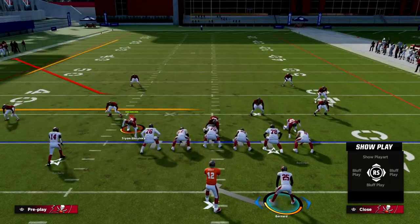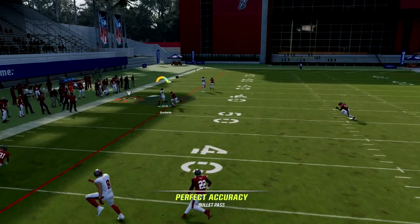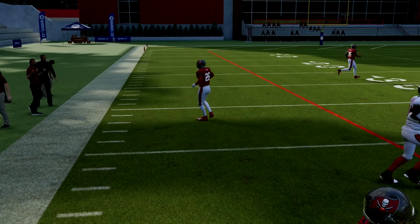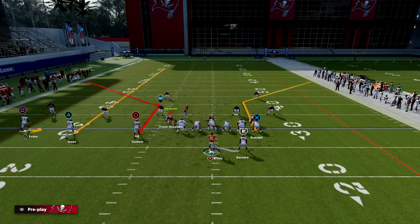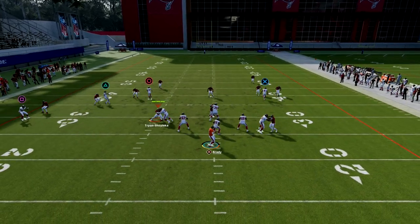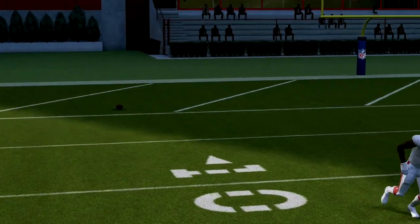What about match coverage? Match coverage can generally be kind of decent against corner routes. Because it's coming from that number three receiver, he will match him, but oftentimes he's going to be out-leveraged and you're going to have a wide open dot. A slightly better setup against match coverage is to smokescreen the outside guy, just changing the assignment up a little bit. A lot of times Triangle will actually be wide open for a touchdown if you're facing match coverage.